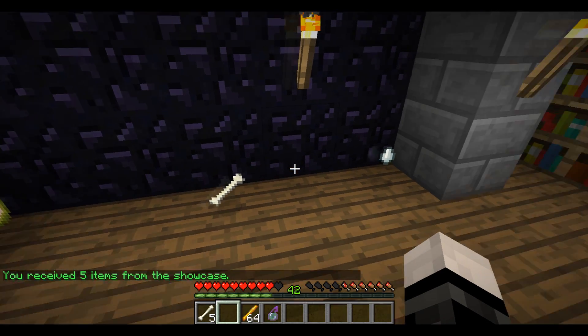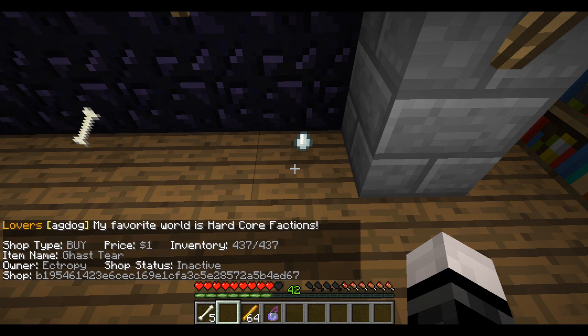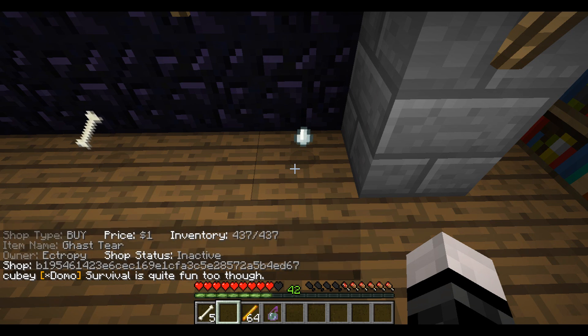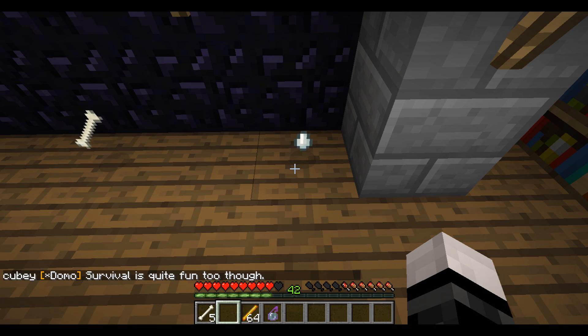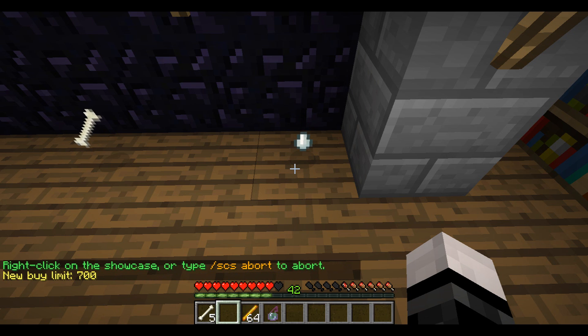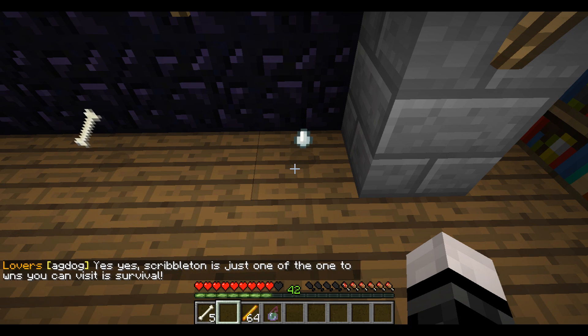Now I'm going to go over to this shop I created. It was buying ghast tears, and it looks like it has already filled up — I've already bought the 437 tears I was offering to buy, and I don't think 437 is enough. So I want to allow my shop to buy more. I can type slash scs amount and change it to 700. Hit enter, right click, and the new buy limit has been raised. The shop is now active and its inventory is not filled anymore, so I could keep buying ghast tears from people willing to sell them for $1 each.